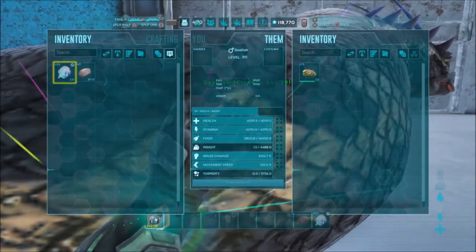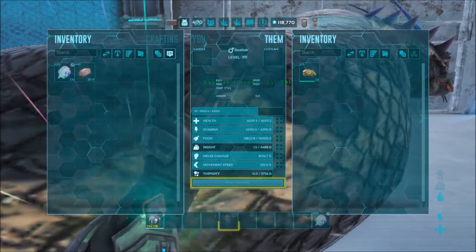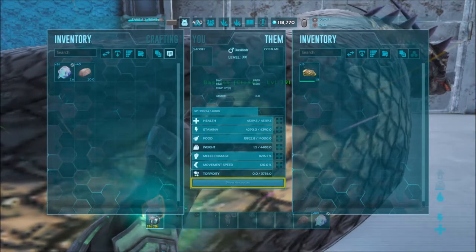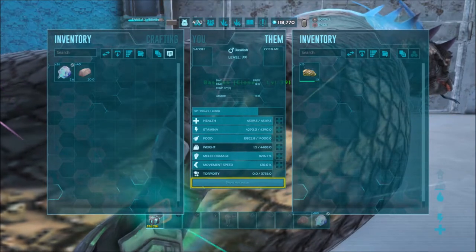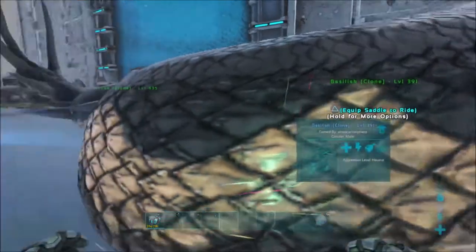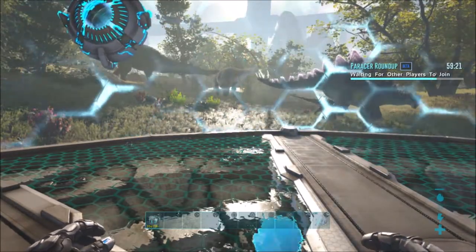Hello ladies and gentlemen, today I bring you another video on how to do the Parasol Roundup mission in Genesis 2. We are going to use a Basilisk with 8k damage because if you go higher you can kill them. You can use this one for the alpha as well, but you might have to bite him two times.